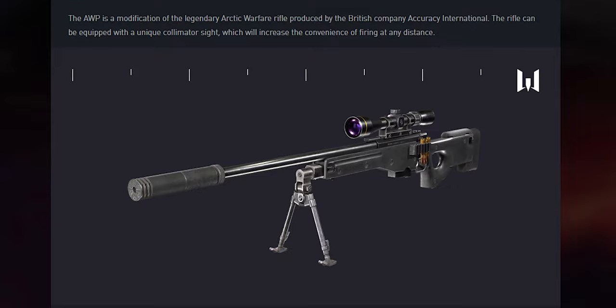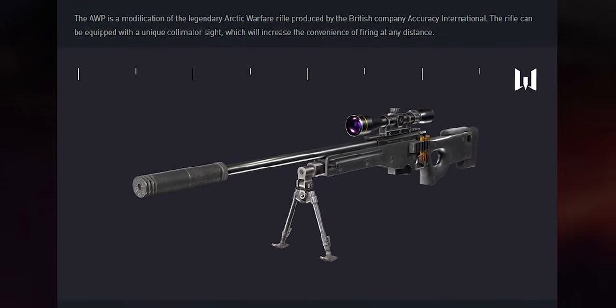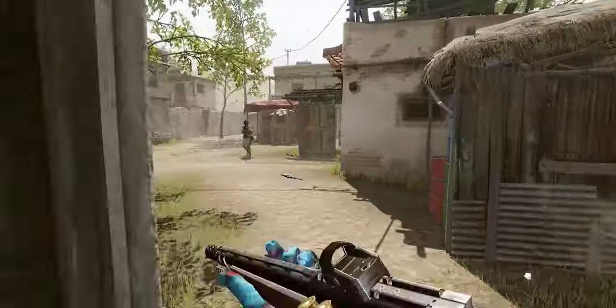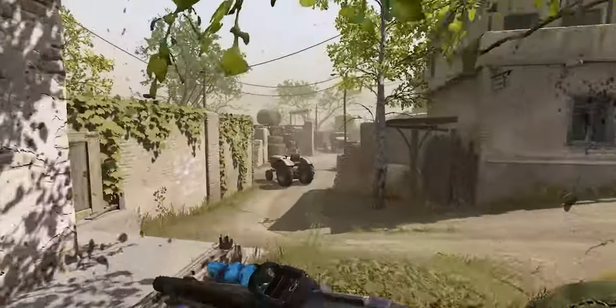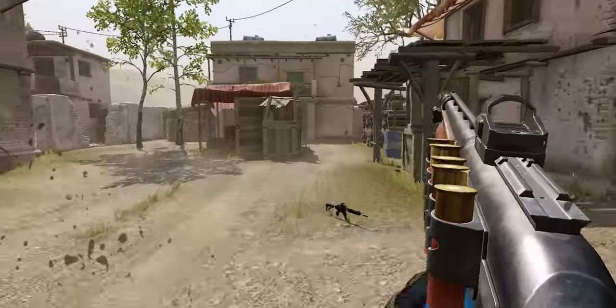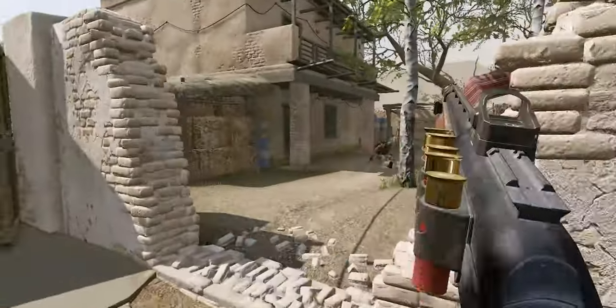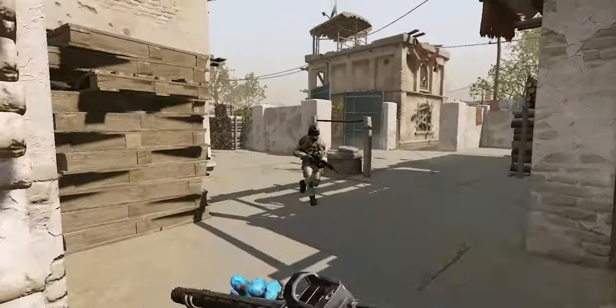Snipers can now expand their arsenal with the powerful sniper rifle AVP. The weapon can be equipped with a unique collimator sight, which will increase the convenience of firing at any distance. We've also fixed the EV Galil Ace Gen 2 rifle, and now Riflemen can fully enjoy its feel in the game.